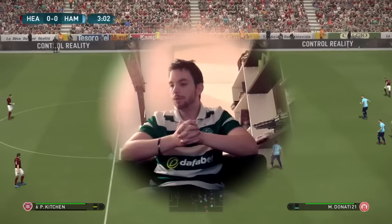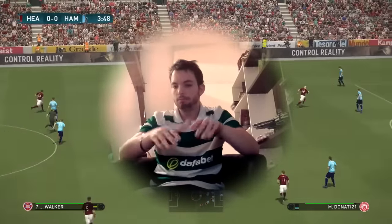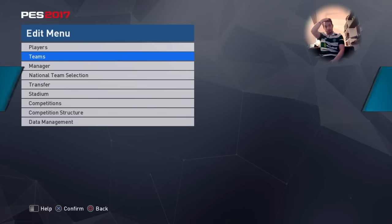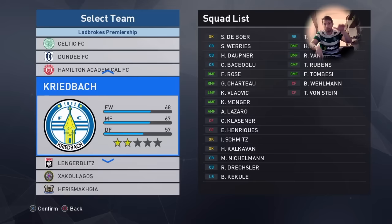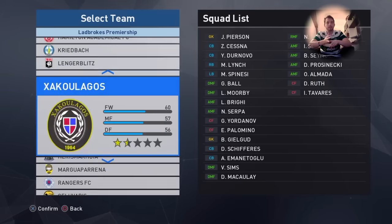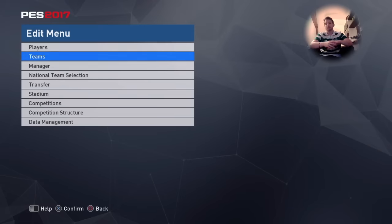But you know how to do that. Now let's go for the next step. So, before importing, I just want to show you my Scottish Premiership. If you want to create the Scottish Premiership, it should look like this with Celtic, Aberdeen, Dundee, Hamilton, Rangers, and here it will be Earth.